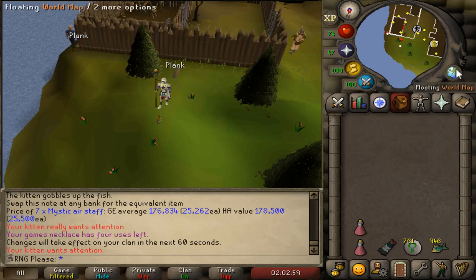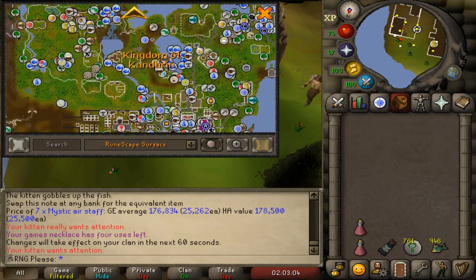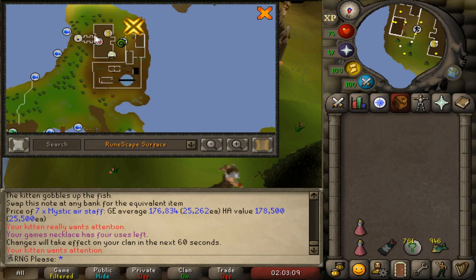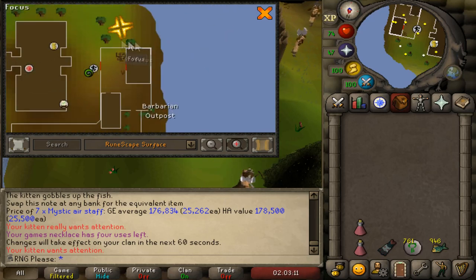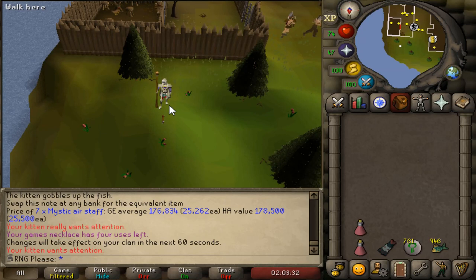There are four plank spawns at the Barbarian Outpost, just outside Barbarian Assault along the edge of the map — top-left of the map. They have a fairly long respawn time, but if you hop around about 10 different worlds, by the time you get back to the first spawn they'll have all respawned. There's a bank right here so you can quickly bank them, getting yourself a fair amount of planks very fast.